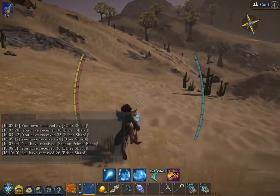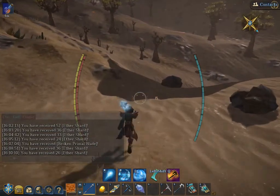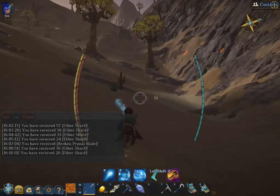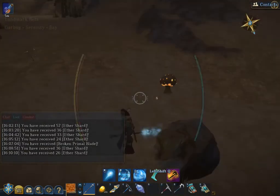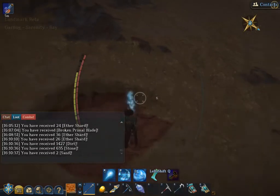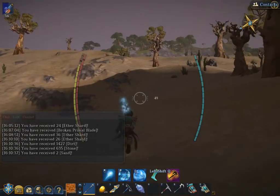All the loot seems to be totally random. Ether shards are very, very common, and I've gotten actual weapon and armor drops. Then you get these broken items that you can salvage. Last but not least is the exploding mushroom — they drop no loot, but any of the scenery they destroy you can loot.